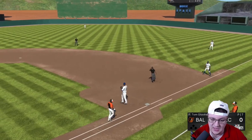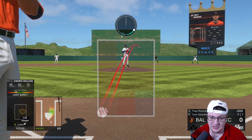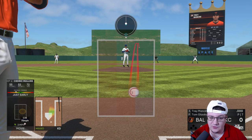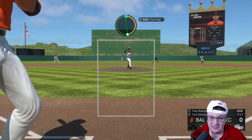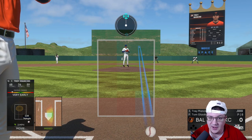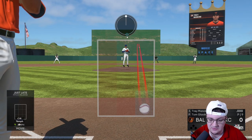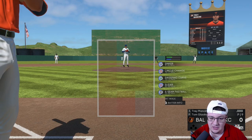Against a righty — like Mancini — I find you can try to spot the circle change low and inside, but sometimes the pitch hangs right there and that's very hittable. What I recommend is you spot the circle change on the outside to a righty, down over here — they almost always swing over the top of it. Right here is a good spot for this circle change on the outside. If you can get it over this quadrant but just a little bit low, they're going to swing over the top a lot.